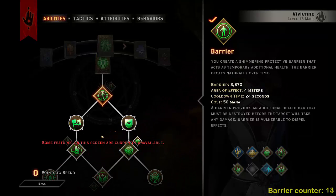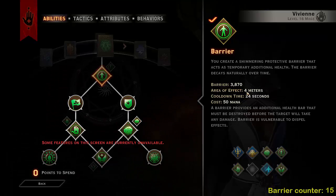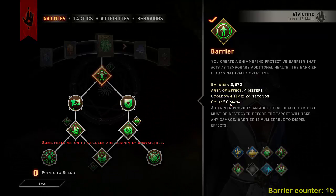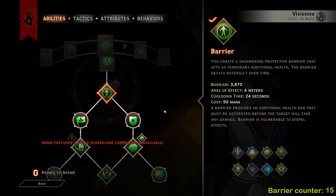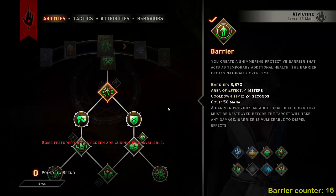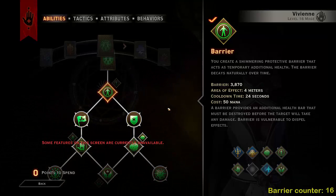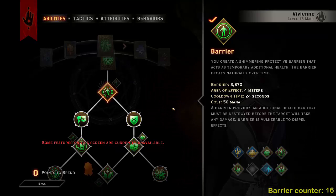So we're going to take Barrier first, which gives you a massive barrier of nearly 4,000. It has an area effect so you can get it on all of your teammates, a 24-second cooldown, and costs 15 mana. This is amazing. At the start of a battle you can get your barrier up straight away. If you get dispelled you can get it back up. As survivability goes, you can get it up whenever you desperately need it — and that's when you should use it.